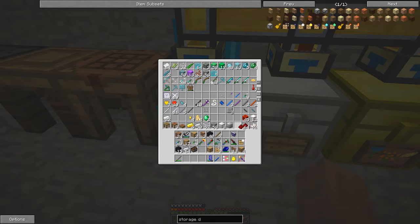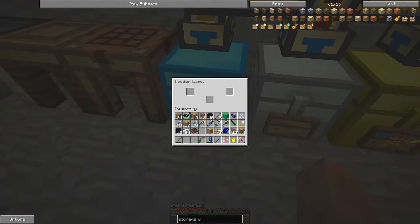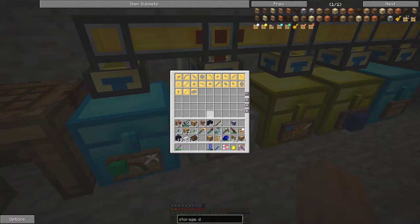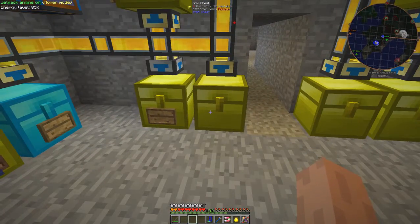I want to put something in this chest to indicate what it contains, so let's take some green slime — it's Tinker's Construct stuff. What you do is shift right-click the label and it opens up a GUI. You can place items in the GUI to represent the contents — for example a bow on one side and congealed slime, giving you a nice visualization of what's in the chest.